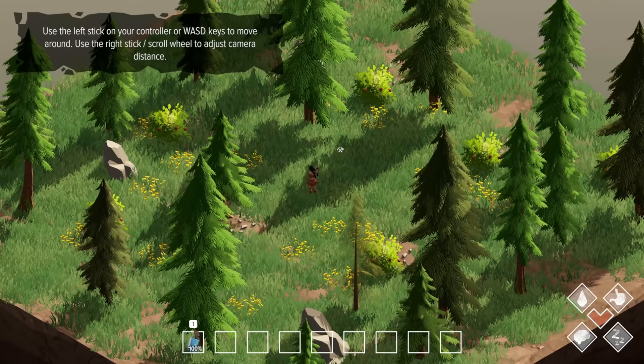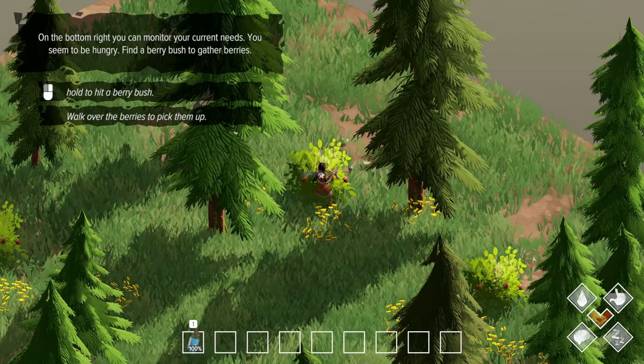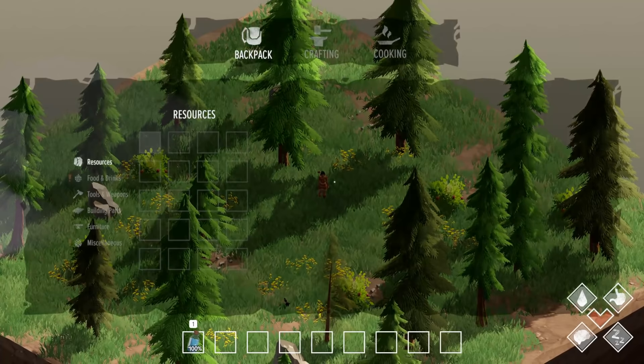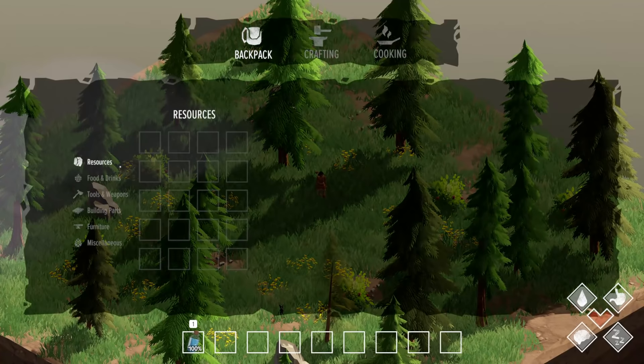Use left stick or WASD for controls. Hold to hit a berry bush - can I hit the berry bush? Yes, we are hitting a berry bush. Can we zoom in? Oh, we can zoom in! Alright, so we got thimble berries to satisfy hunger. Open your inventory and eat some berries - inventory is Tab. Did I not get the thimble berries?